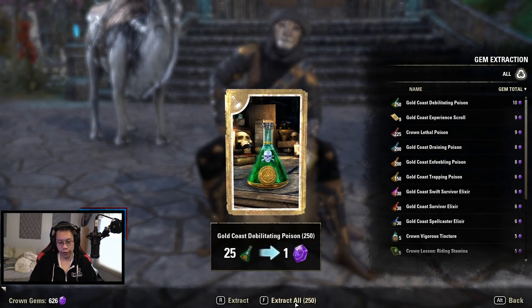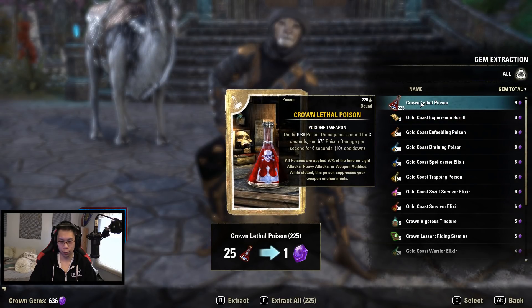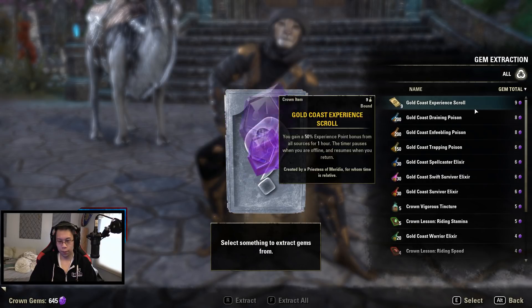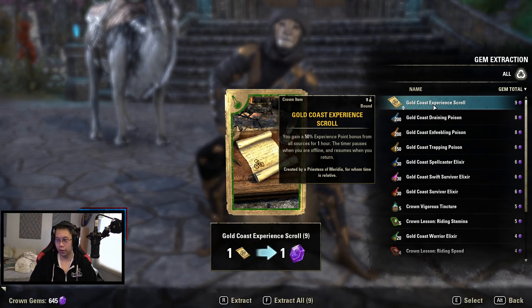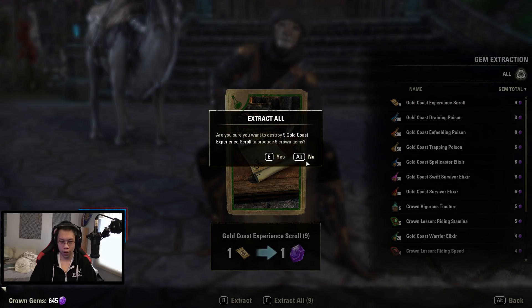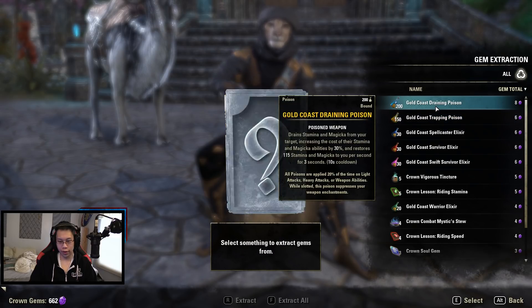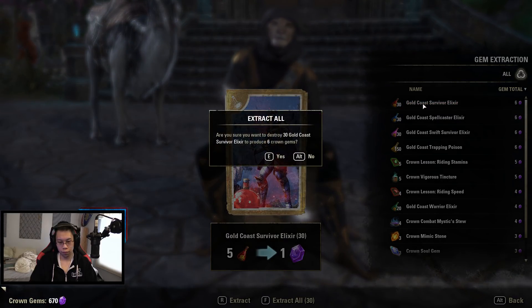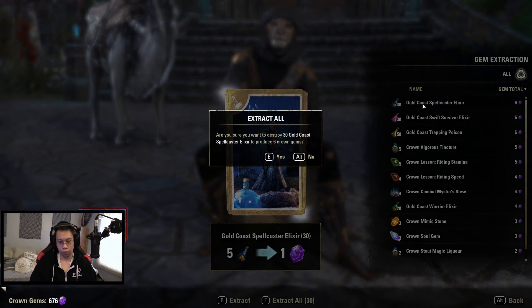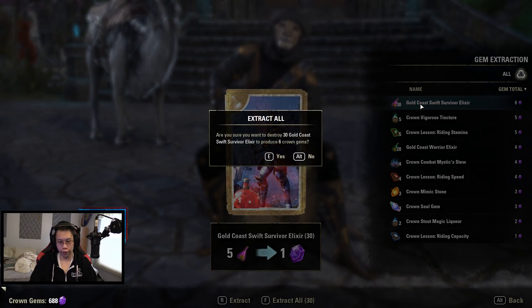As for all the poisons, you probably shouldn't be using crown poisons ever. XP scrolls are equivalent to ambrosia potions and you can craft them or buy them — they're super cheap, so I value the gems a little bit higher. Same with poisons. Everything here is super craftable and they're better.